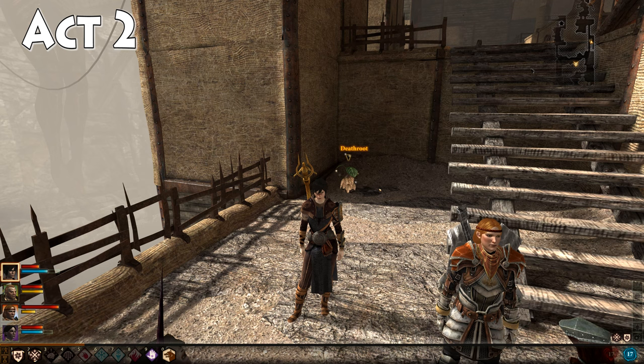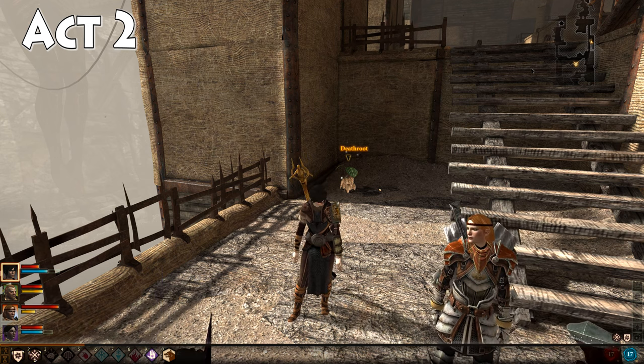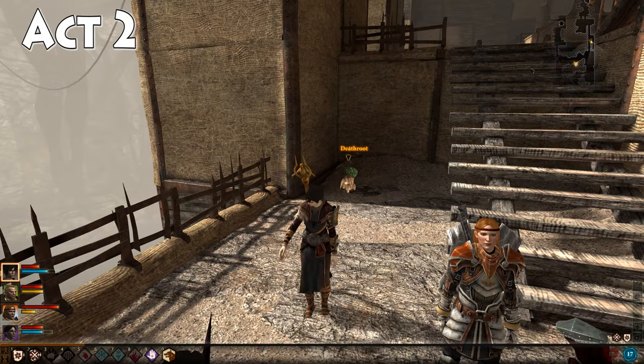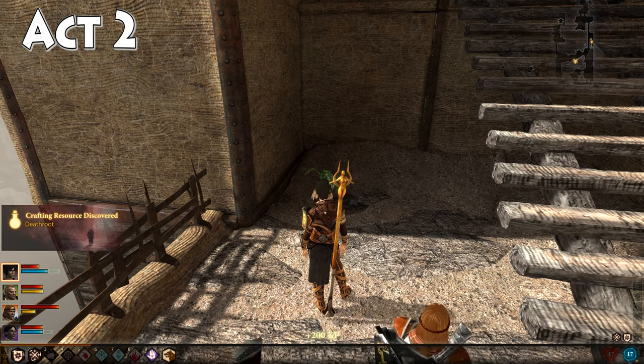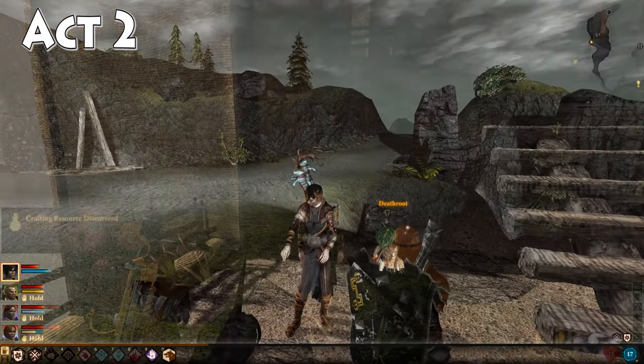Our next death rune can be found in Act 2, just outside Anders' clinic in Darktown. Here is where we are right here - here's Anders' clinic, and here's where we are on the mini map. We just ported to Anders' clinic, that's how we got down here, which is why the rest of the map isn't exposed. Go ahead and grab this and get our next death rune.